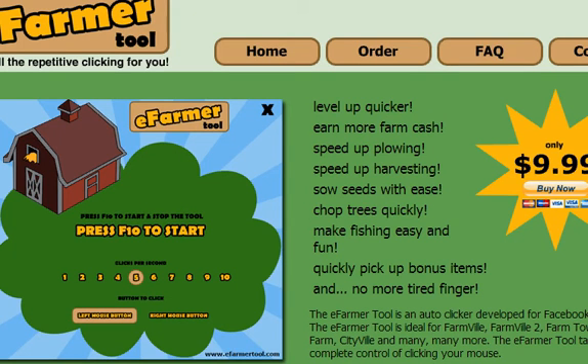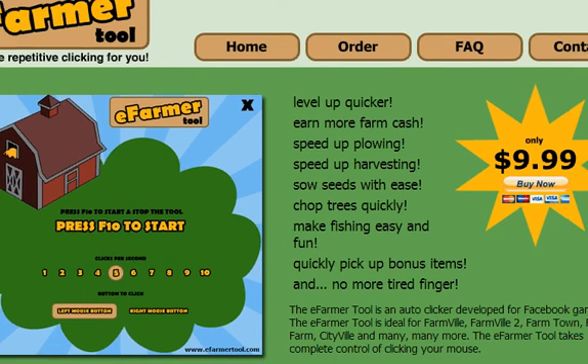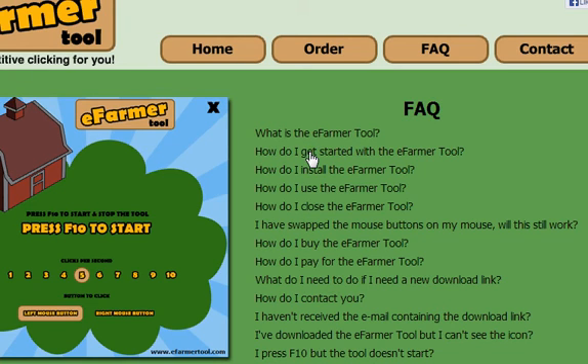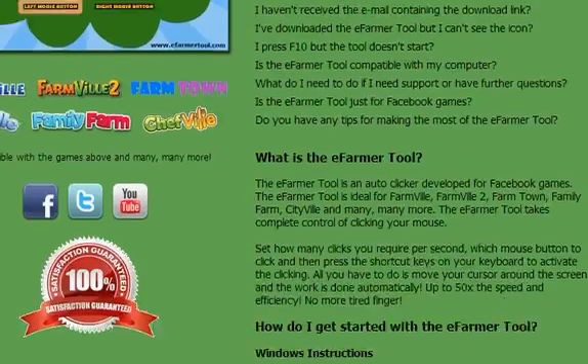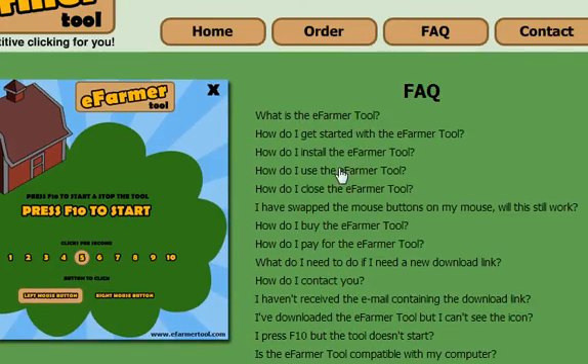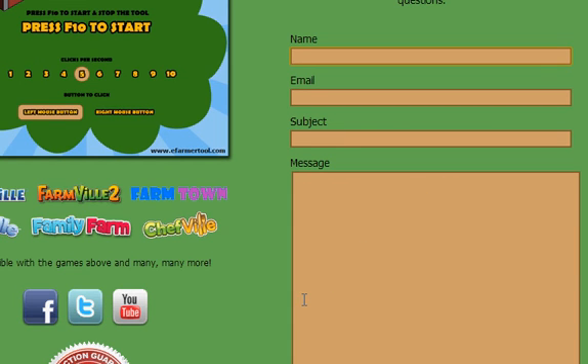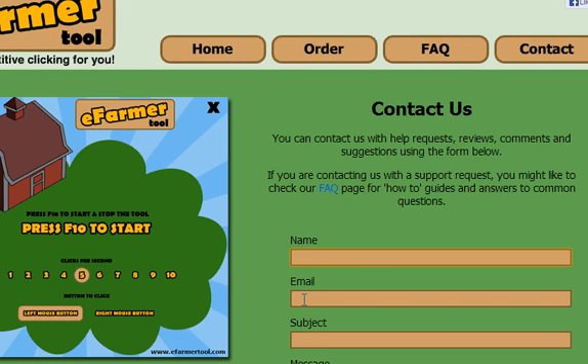On the eFarmer tool site, you're going to see the FAQ page button and the contact button. Some of the most common questions are answered in the FAQ — including what is the farmer tool, how do I get started, and if you delete it on accident or need to reformat, how do you get your tool back if you've already paid. That's simple — there is a contact button, and there's even a link where you just put in your email and can re-download the program. Anything you need to make this program work is right there. When we sent a question, we had an answer within an hour.